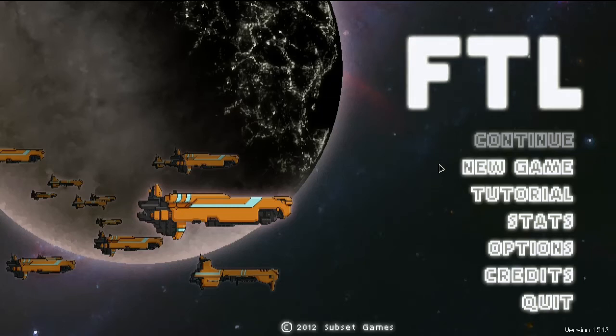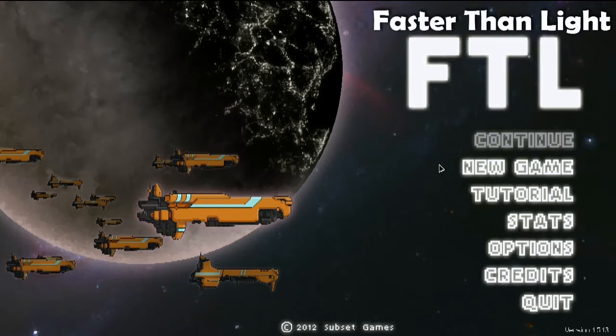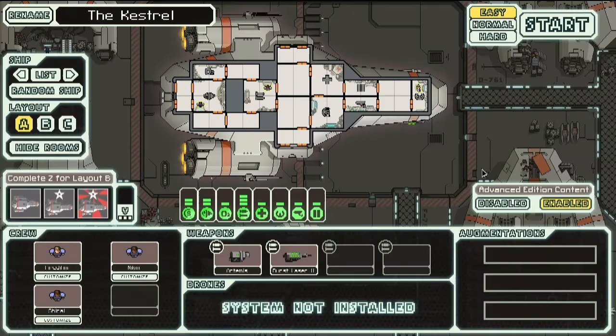Hello world and welcome to FTL Faster Than Light. This is an amazing indie pixel art inspired space exploration combat game. You explore through space, fight people, get money, upgrade your ship, and at the end there's a giant boss who is very difficult. The main goal is to try and get to the end and defeat the boss without dying along the way.